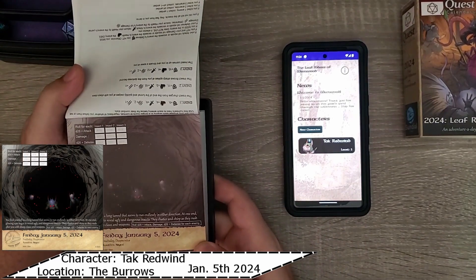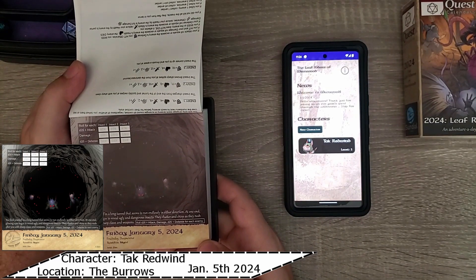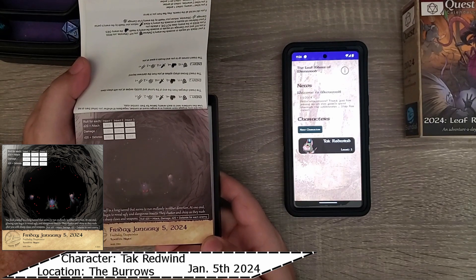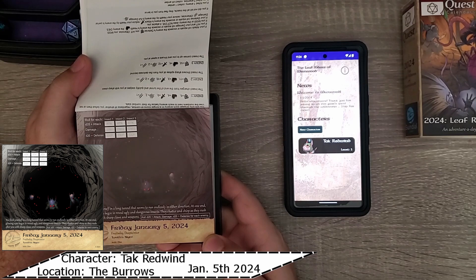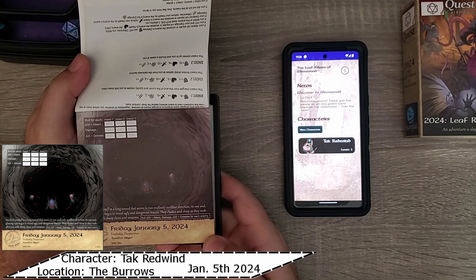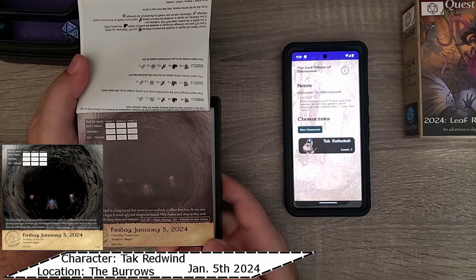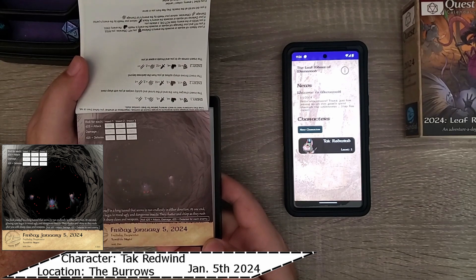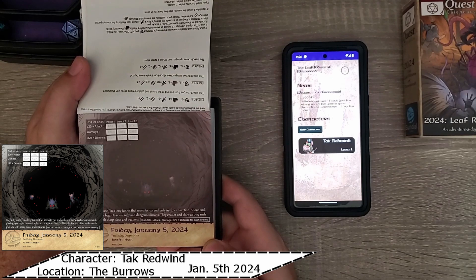Friday, January 5th, 2024. You find yourself in a long tunnel that seems to run endlessly in either direction. At one end, glowing eyes begin to reveal ugly and dangerous insects. They chatter and chip as they rush after you with sharp claws and weapons. Roll a d20 plus attack damage, and d20 plus defense for each enemy.